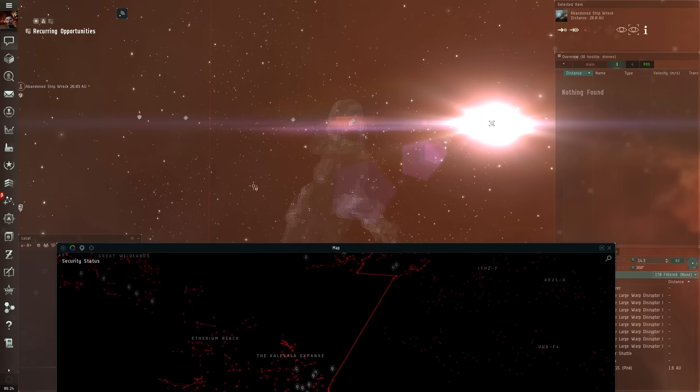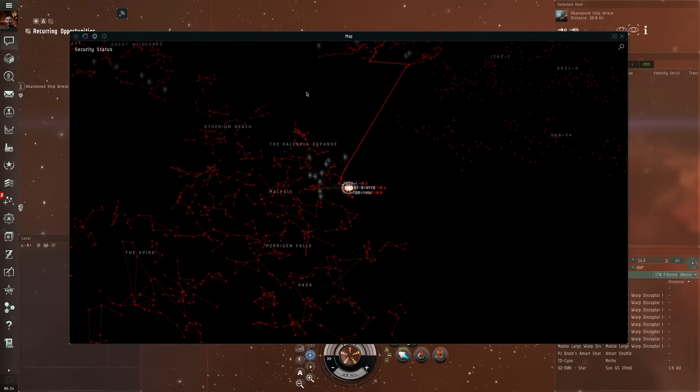Once it loads up — as you can see here, this is where I started. I started through a wormhole connection to NullSec, which took me into Mapas and the Kalevala Expanse. Now these two regions are part of a bigger area called the drone regions, and if you've ever explored there, I think you only find data sites. I've only found data sites there, and you get drone-related stuff like, for example, augmented allokeite BPCs — you can build them, and they sell for way more than a regular allokeite would.